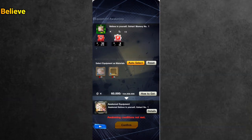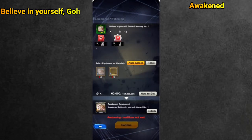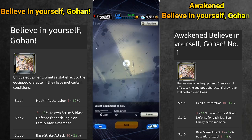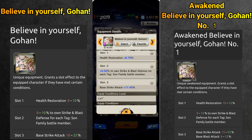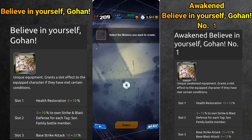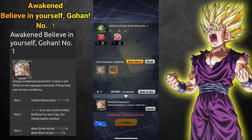Before we start, let's see the differences between the normal item and the Awakened item. The Awakened item is better, especially for slot 3 where blast attack bonus is added, which is really awesome for Gohan. But in this case the real question is if I get lucky to make a really good item from these 3 items that I'm about to make. With that being said, let's upgrade the items.